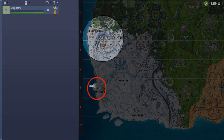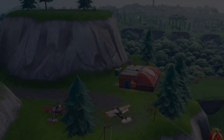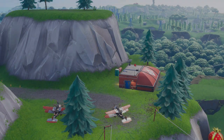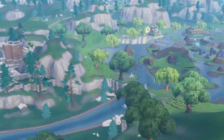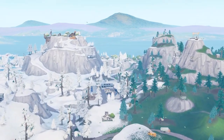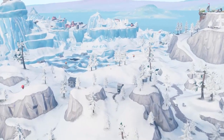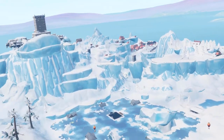This location is at Frosty Flight on the map. I will show you a map for all the locations where you can find a plane. Get the plane and fly with it, then we will start flying through the golden rings.